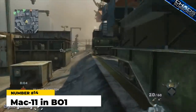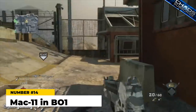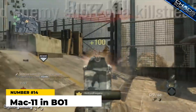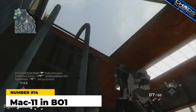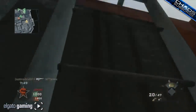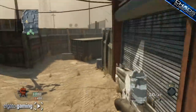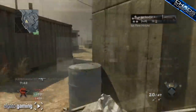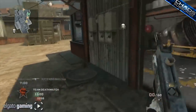At number 14 — keeping this short — the MAC-11 in Black Ops 1. This may be an unpopular opinion, but I think the MAC-11 was the worst SMG in the original Black Ops. It featured okay damage and a relatively quick reload time, but also a tiny magazine, bad recoil, weird iron sights, and was generally just forgettable. You just never saw this thing online. It wasn't outstandingly bad, but the fact that it was so forgettable makes it the worst of all the SMGs in the game.